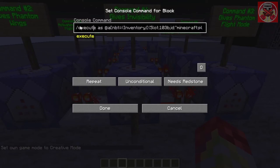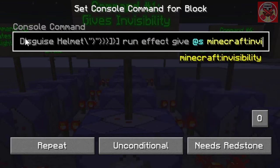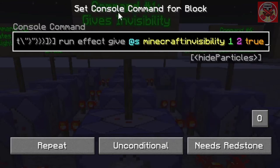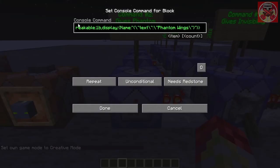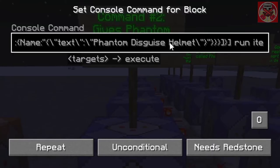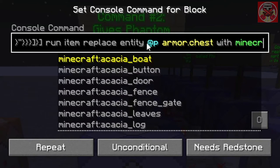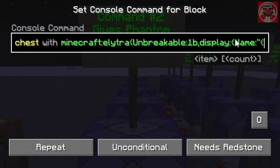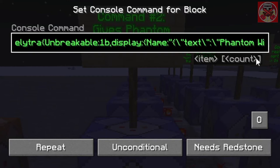So for this first command: when the player head named Phantom Disguise Helmet is selected, it's going to run an effect giving Invisibility 3 for one second with true for no particle effects. This next one gives you the phantom wings — when the helmet is on, it runs item replace entity @p armor.chest with the elytra, which is unbreakable and named Phantom Wings.